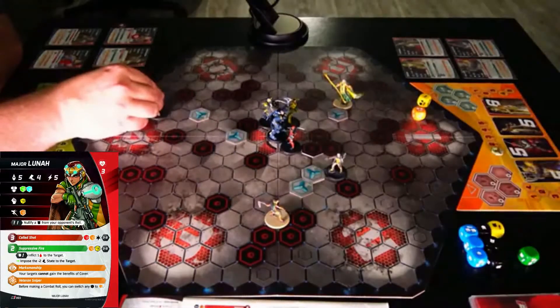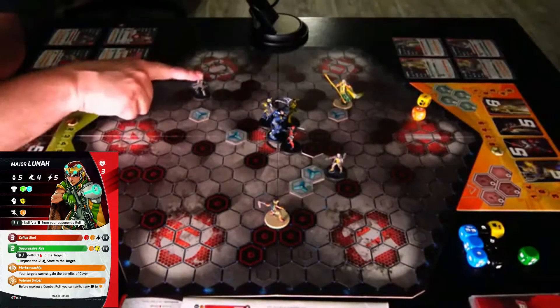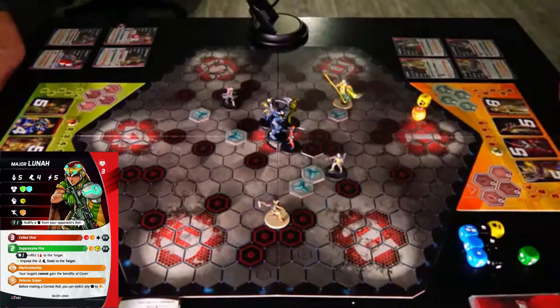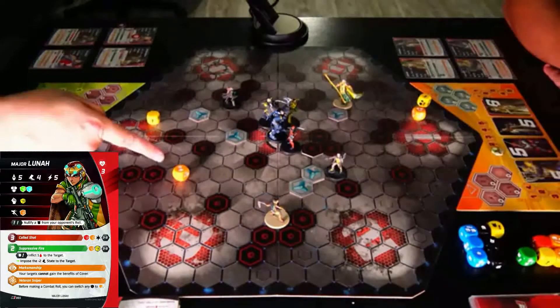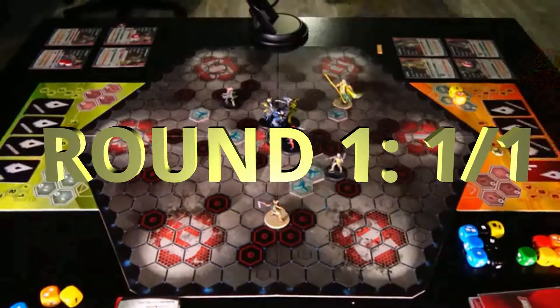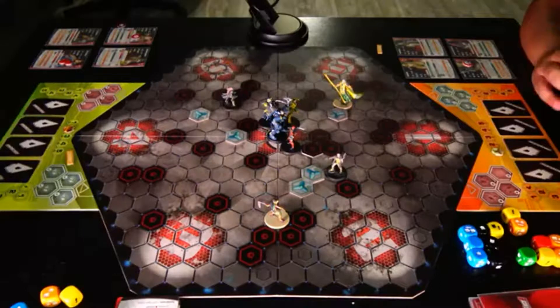Two to move. And then we are going to do 2 to do suppressing fire against Valkyrie. One success. Alright, so one victory point apiece, going on to turn two. You are the underdog, scoring zone is one, flip first.